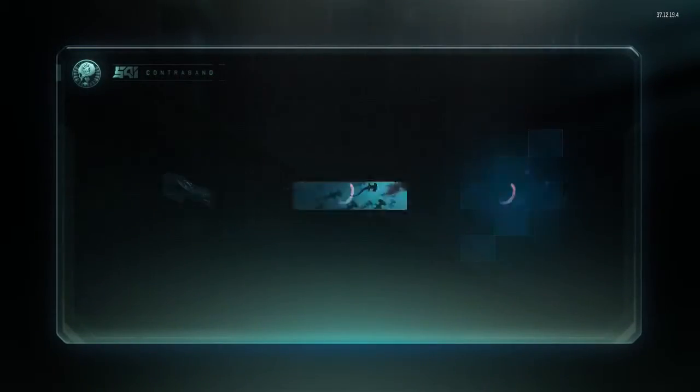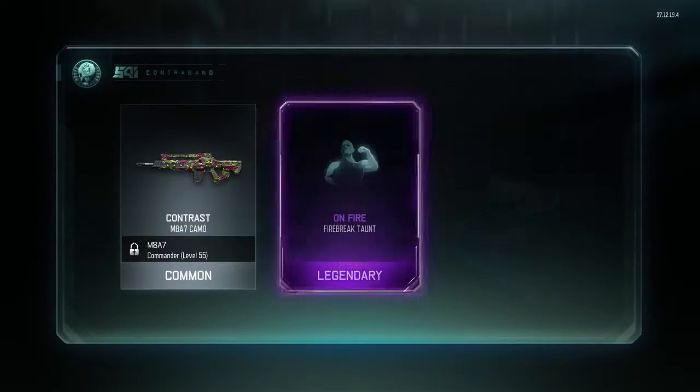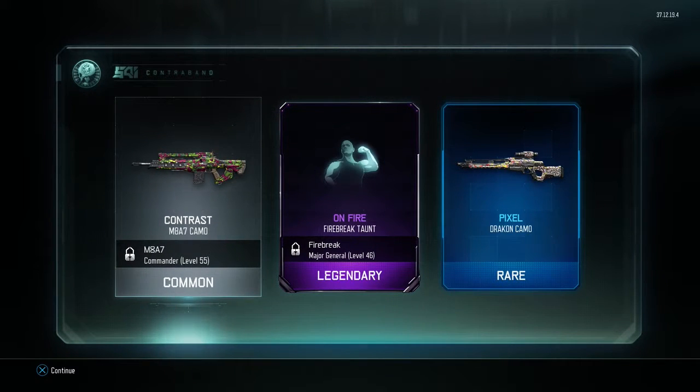Alright, we've got three more I think. Get a common, legendary taunt for the fire break, and we get a pixel camo — the pixel camo looks pretty cool.